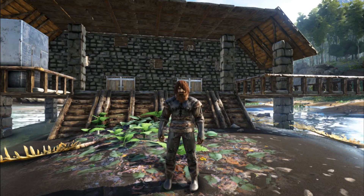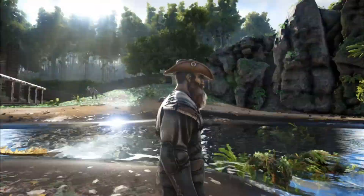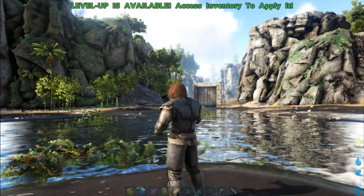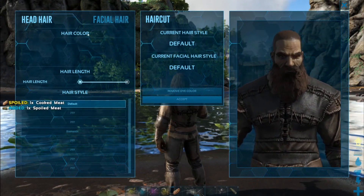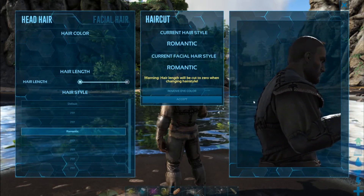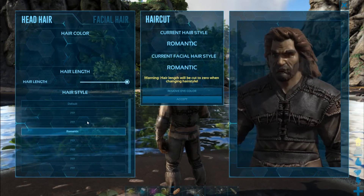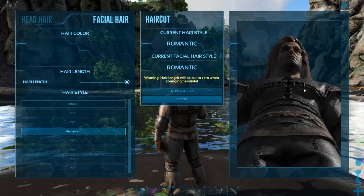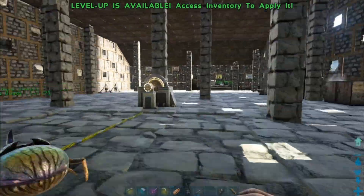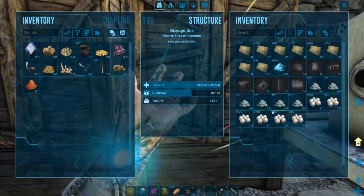Hey guys, welcome back to Soloing Ark. I have my hair down — by that I mean I have my hat. We have something special today: I have scissors. It's time to cut our hair back down. When my hair grows back, we'll have the romantic hairstyle. That's going to be interesting. But yeah, our hair is finally cut and we no longer have that huge beard.